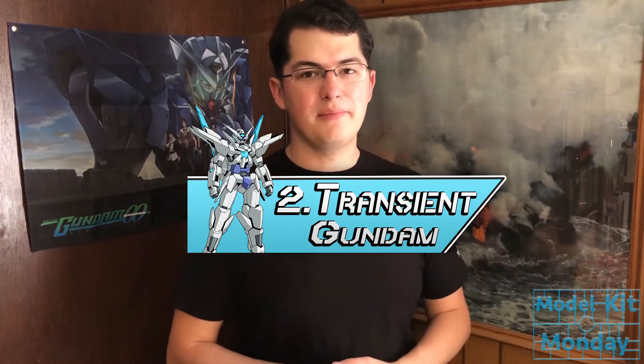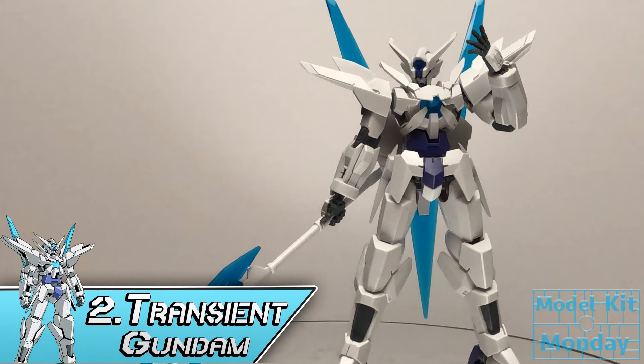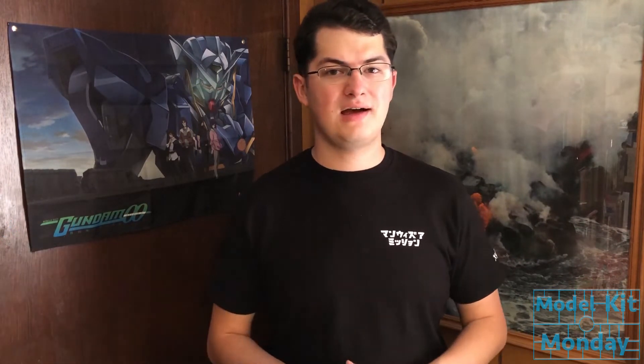Number two goes to the runner-up of the grand finals of Gundam Build Fighters Try — the Transient Gundam, the leader of Team Celestial Sphere. All three members of Team Celestial Sphere landed on this list, and considering they're not the main characters, that's pretty impressive. The Transient Gundam kind of feels like an Exia, but more powerful — like the G-Portent feels like an Exia, this feels like a powerful Exia. It's a little bit more armored but very sleek, very thin, very fast, very cool. I love the cool blue with the white — it just works really well.